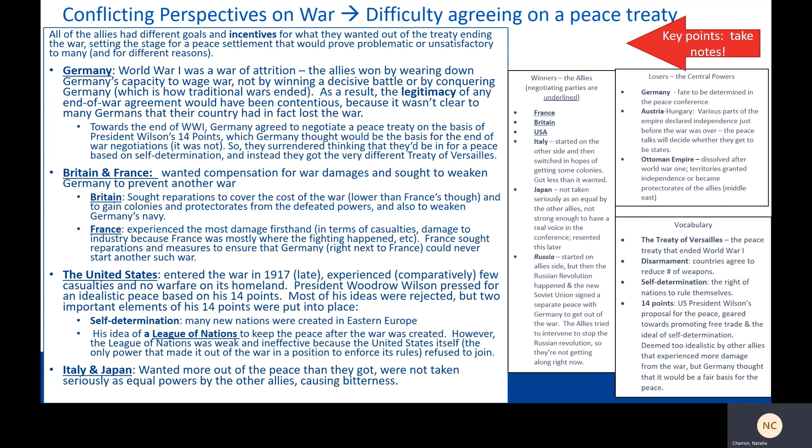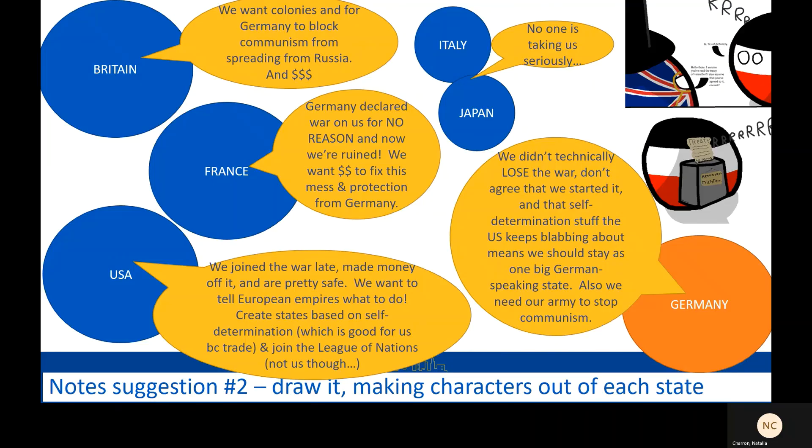Italy and Japan wanted more out of the peace than they got, and they weren't taken very seriously as equal powers by the other allies — both were kind of salty about it. You can pause the slide here and take notes from the text, or pause and take notes from the little country speech bubbles.